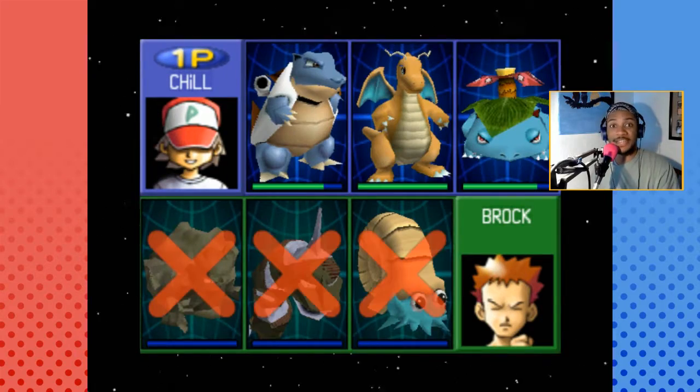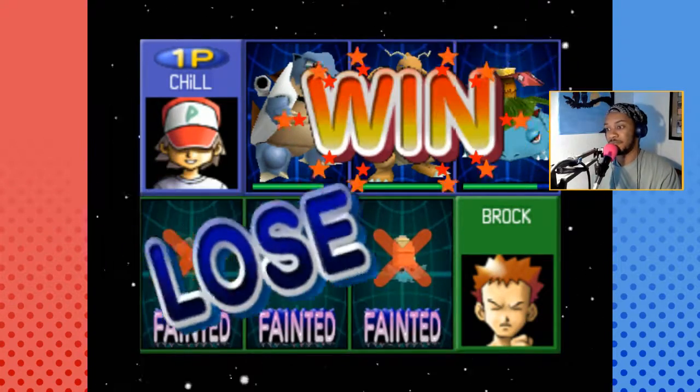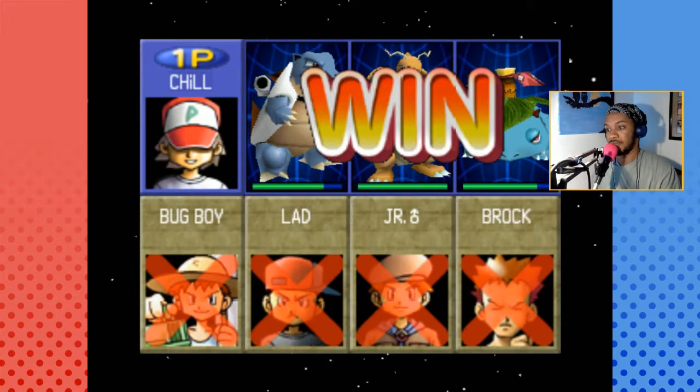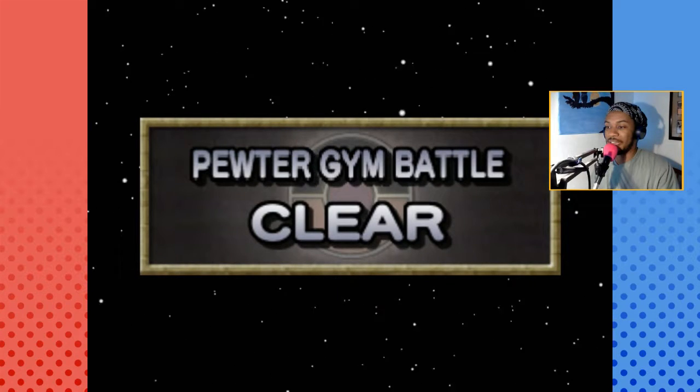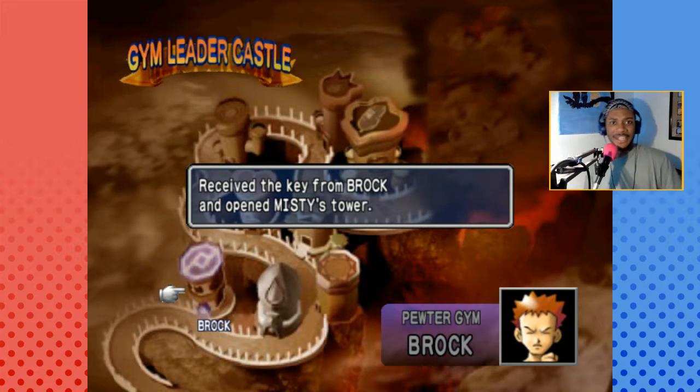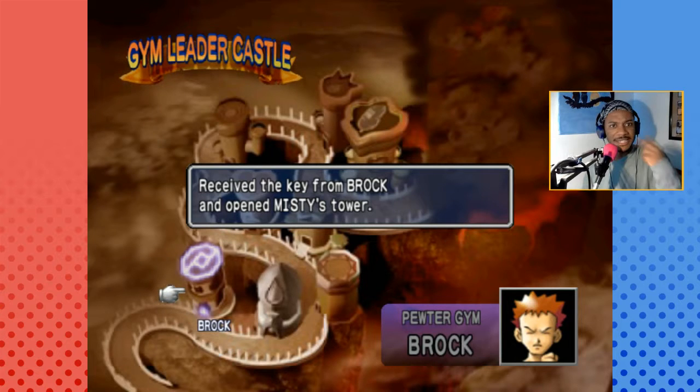We took down the first Gym Leader — Brock is no more! We get a badge? Yeah! We receive the key from Brock and open Misty's tower. So of course, after Brock we have the second Gym Leader to go against — that's Misty.